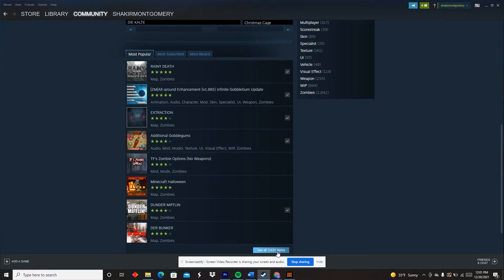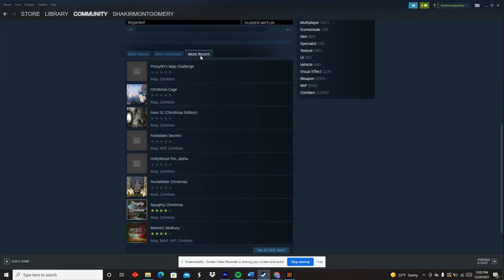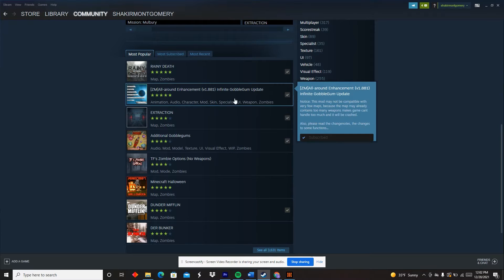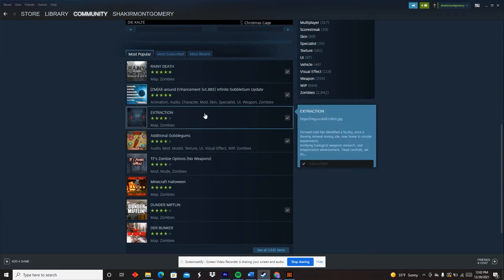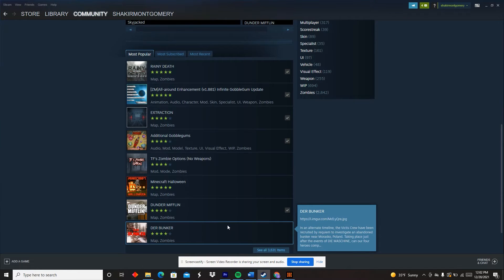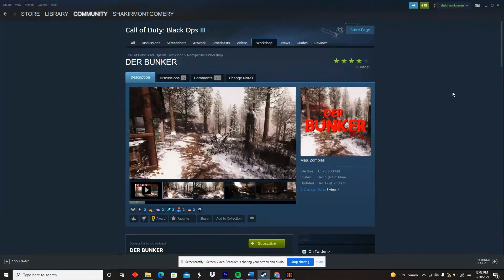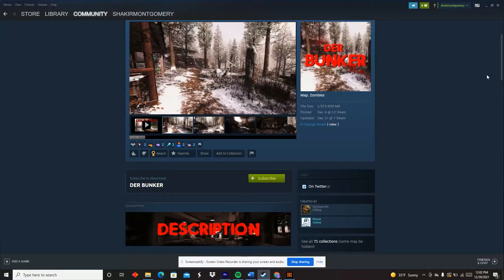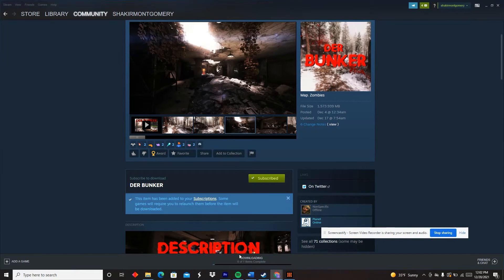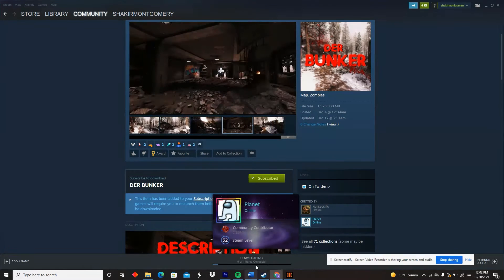Here at the bottom, you have an option of seeing everything that they offer. Once you've found something that you like, you can just simply go ahead and click on it. You'll notice that there will be a green tab slightly below the pictures. All you want to do is click on that, and that means you subscribe to that mod map or mod tool. And at the bottom, you can wait for it to download.